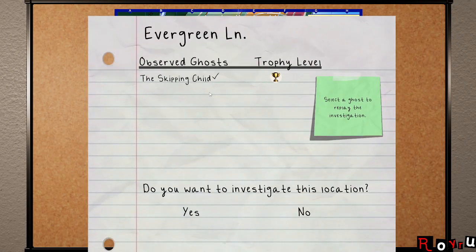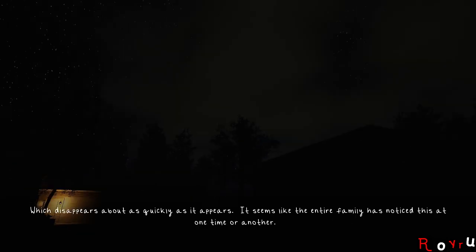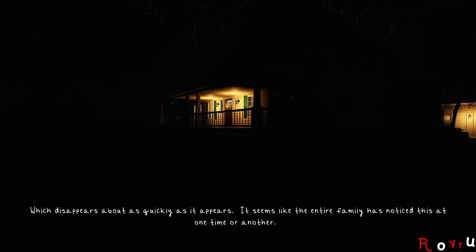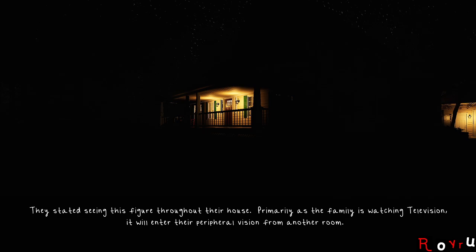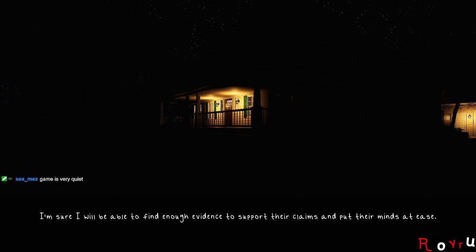So I go over here and select a mission. This is the first mission, the Skipping Child. There should be a randomized ghost — sometimes you'll get the same one, but I'm hoping for a random one. I might have to change something real quick before we start. Let me turn off cursor capture. It disappears about as quickly as it appears. It seems like the entire family has noticed this at one time or another — they stated seeing a figure throughout their house, primarily as the family is watching television.